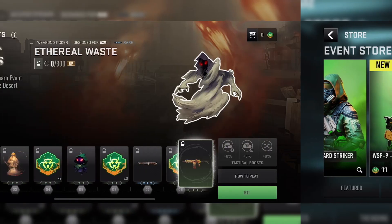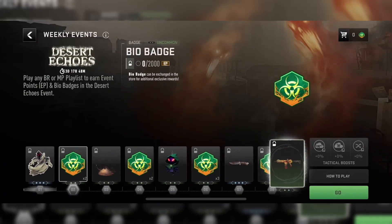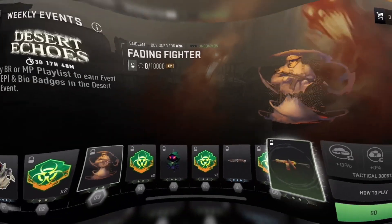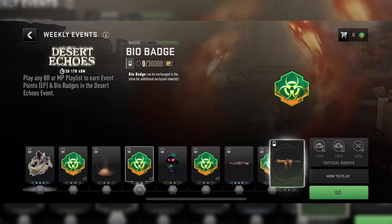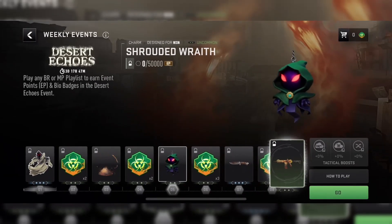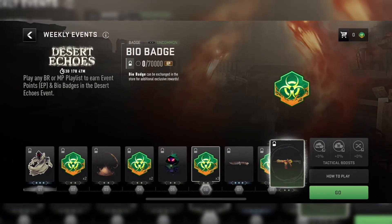As soon as you earn 300 event points, you will unlock the Aetheril Waste Weapon Sticker. At 2,000 event points, you will get yourself two bio badges. At 10,000 event points, you will unlock the Fading Fighter Animated Emblem. At 30,000 event points, you will get yourself two more bio badges. And at 50,000 event points, you will unlock the Shrouded Wraith Weapon Charm.